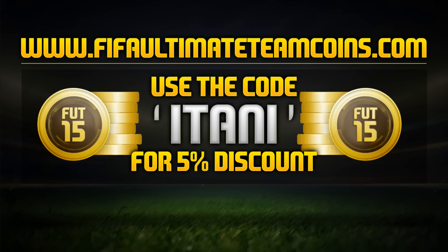If you guys are looking for a cheap and reliable place to get your coins, check out FIFA Ultimate Team Coins. Their link will be in the description and use the code ETANI to get 5% off.